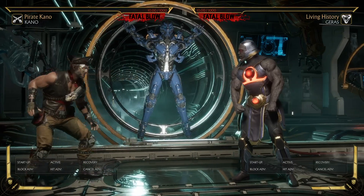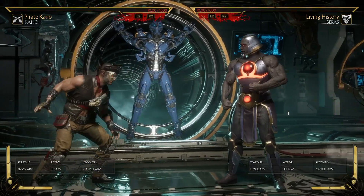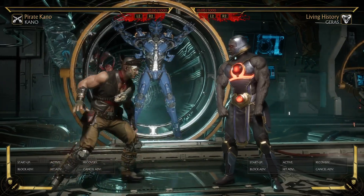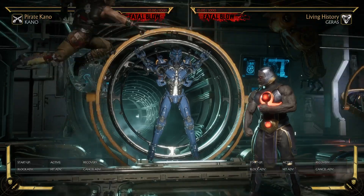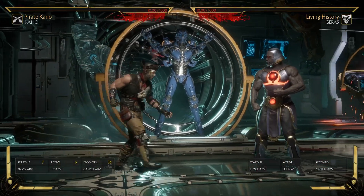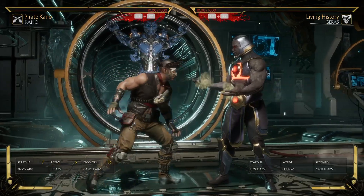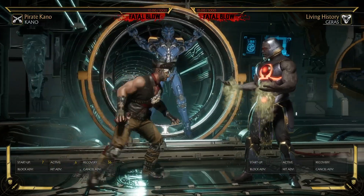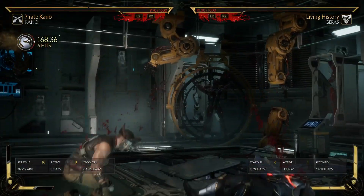Keep in mind you have to make sure the flawless block actually happens. If you preemptively go to punish, you'll end up doing a jump attack and your opponent can anti-air you. Just keep practicing and eventually you'll get it.